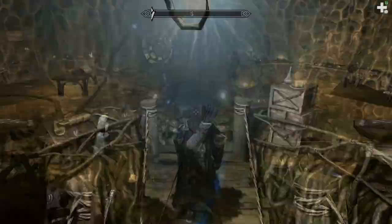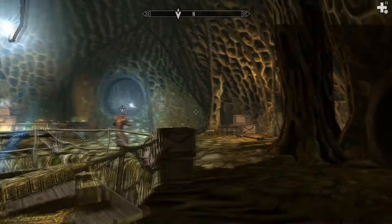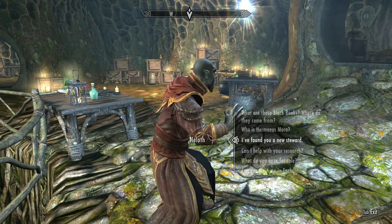Go ahead and float up. Now we just need to talk to him — I found you a new steward. You'll get the key, then you're going to head on over here and open up the door. And this is the staff enchanter, and here is the black book. And he's a new steward — thank you.